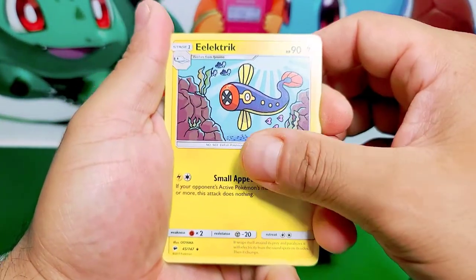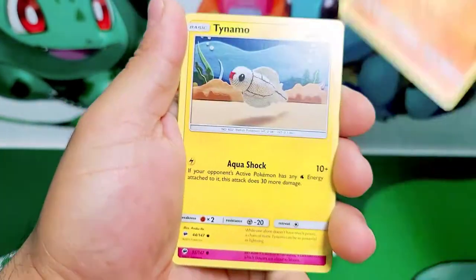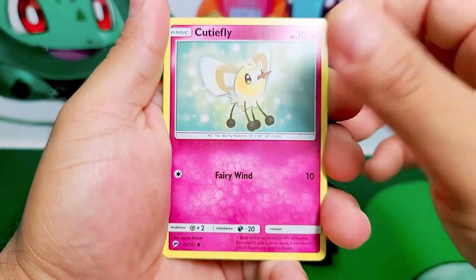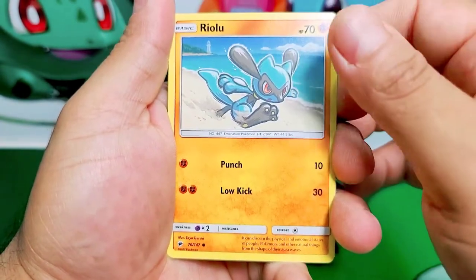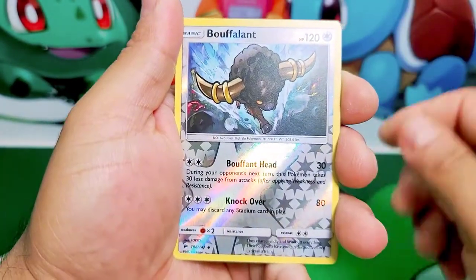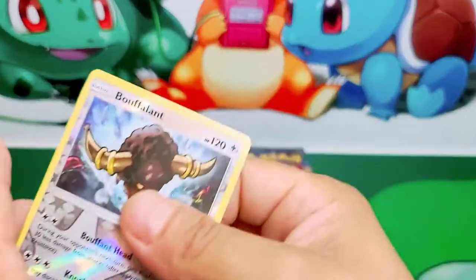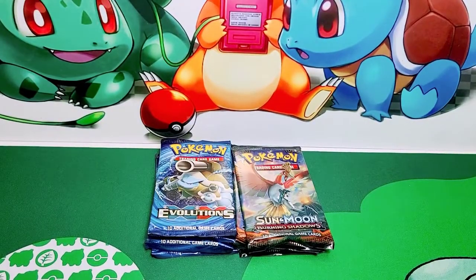Energy, Electric energy, Guzma, Soul Rock, Tynamo, Scyther, Riolu — one of my favorites. Tangela, Buffalant Reverse, and Alolan Raticate non-holo. Not the best pull with Alolan Raticate — not with that.